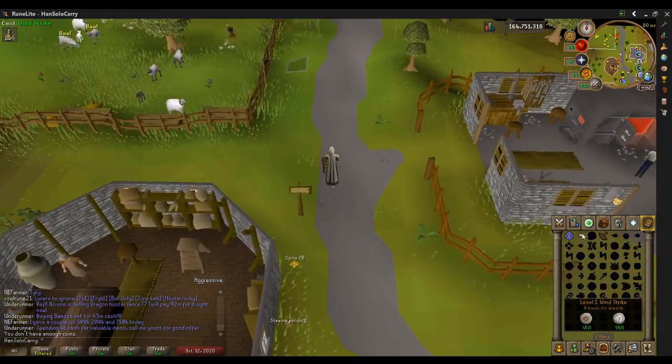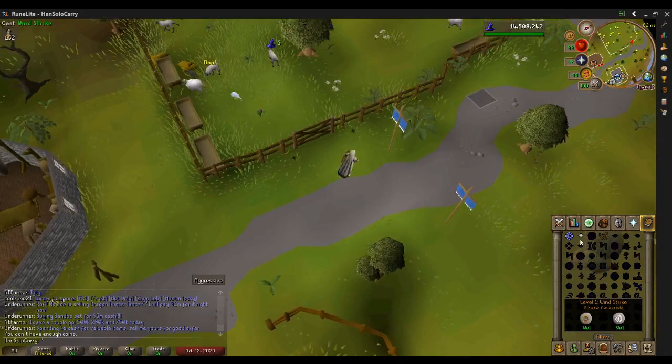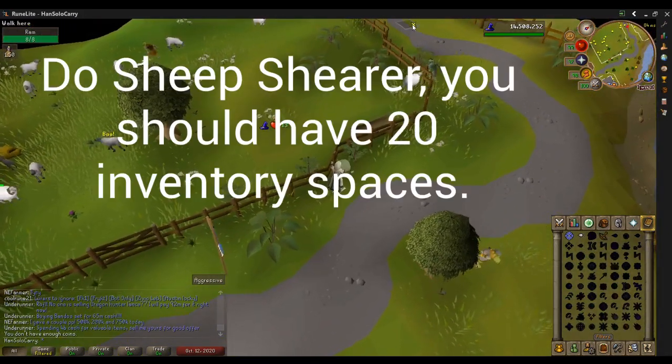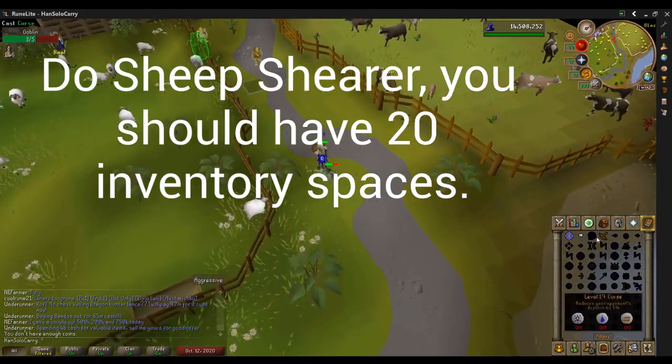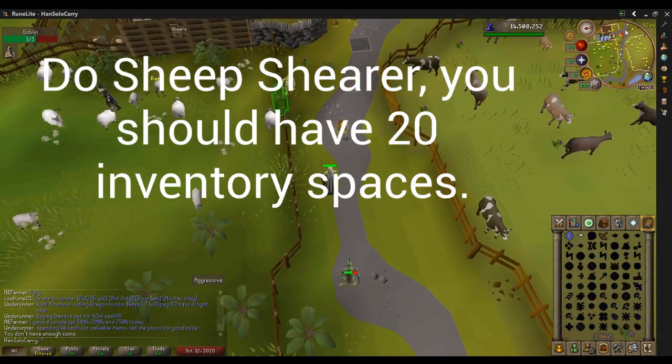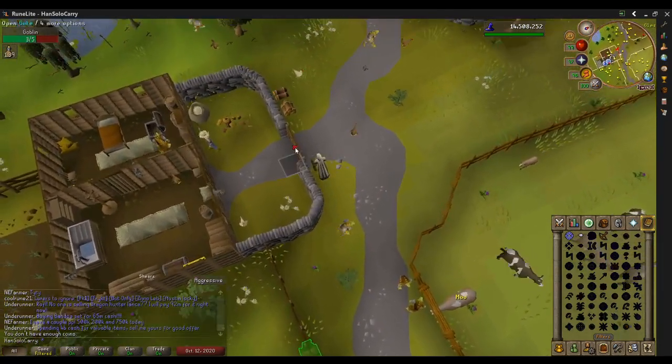Run on over to Farmer Fred and start that quest. I'm going to speed some stuff up here, but you can see me cast an Airstrike on stuff as I go. We need 20 balls of wool, and doing Sheep Shearer actually nets you 1,000 crafting experience after you count in spinning the wool and collecting the quest rewards.